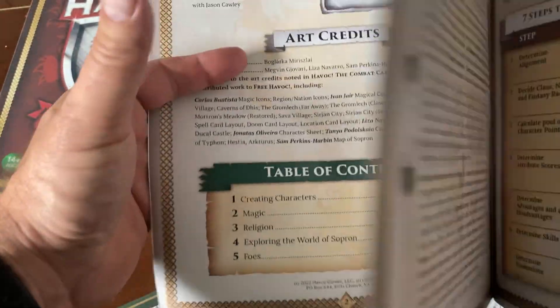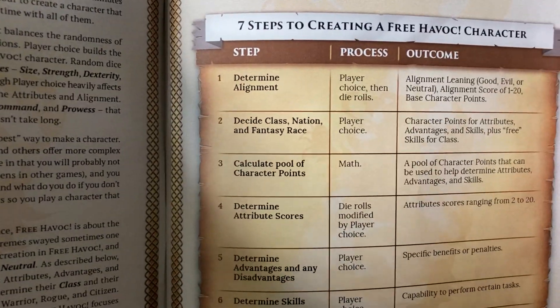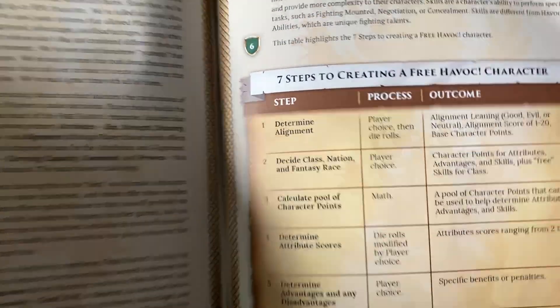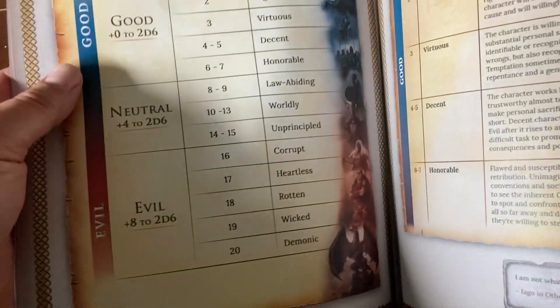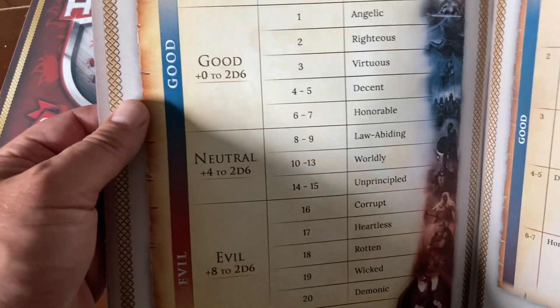The character generation system starts with alignment — that's our big innovation. When you create a character, you start with alignment. You pick either good, neutral, or evil. Then you roll for your alignment, and that is a unique approach.